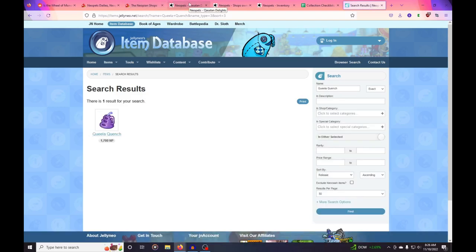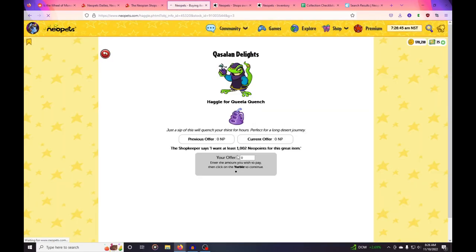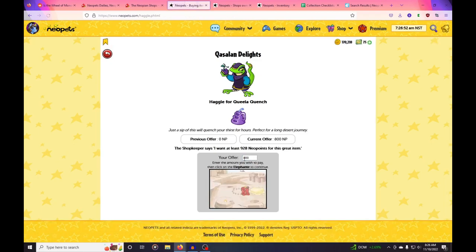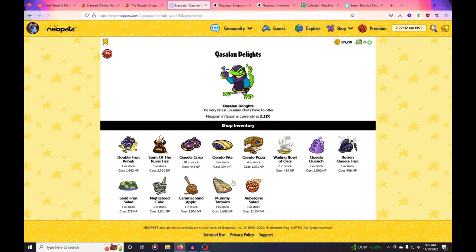This one is 1,700 and retailing for 1,000, so it's over 500 neopoints in profit, so I'm going to buy it. Because it's 1,000 or above I can get 200 off, so we're going to offer 800. It's not going to take it, so we'll pay 928 — that's still low enough to give me 500 neopoints of profit.